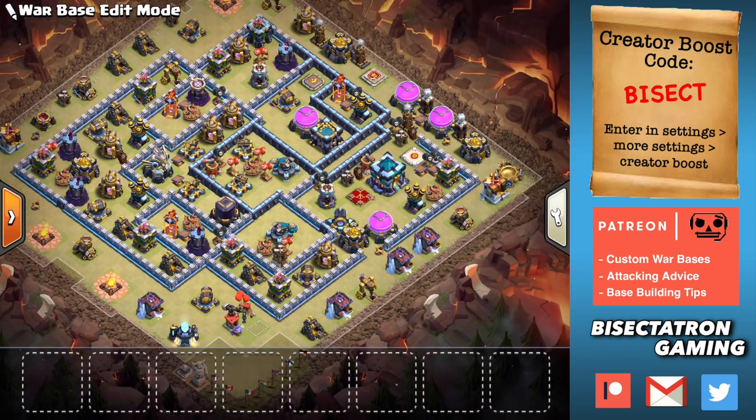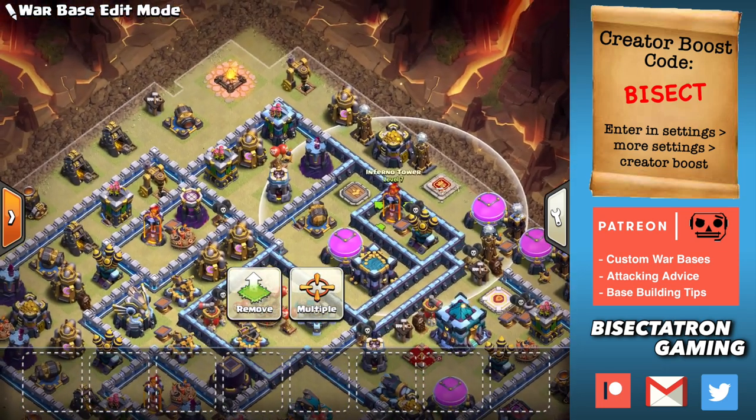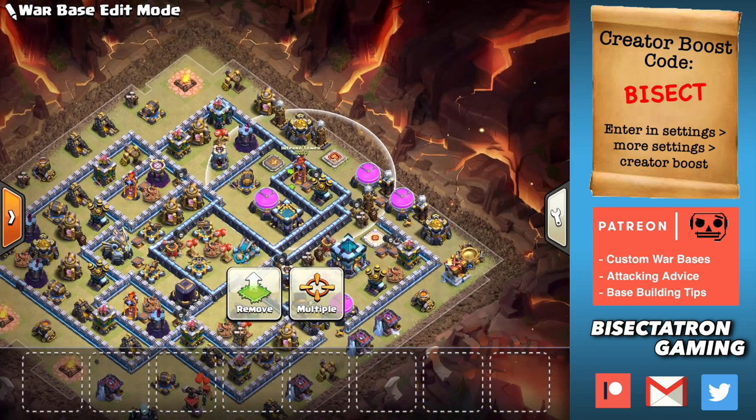That covers pretty much everything. You want to do this typically with one inferno tower, although it could be done with two — I'm experimenting with that at town hall 13, covering two parts of a base. You can put it in the corner as well or on the side. The benefit of the corner is it really makes it difficult to do any type of queen walk, because queen walks can't round a corner very easily. So by putting it in the corner, it's going to be even more difficult to do a queen walk through it.